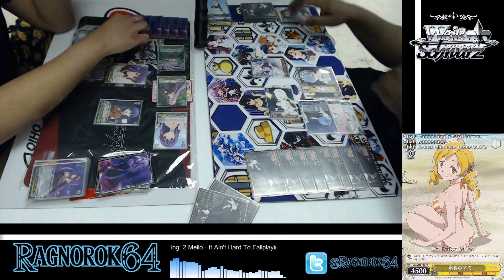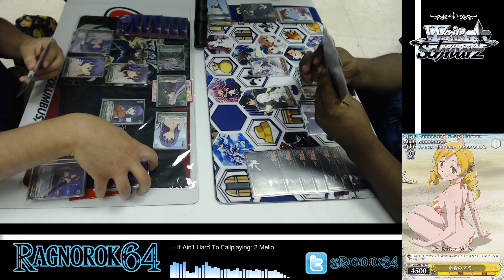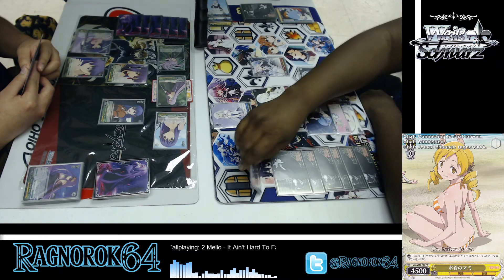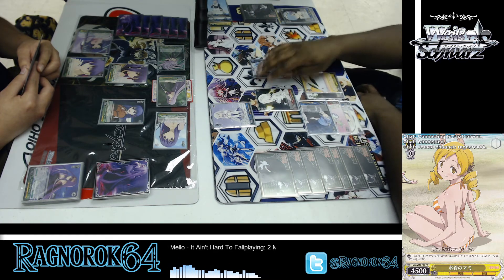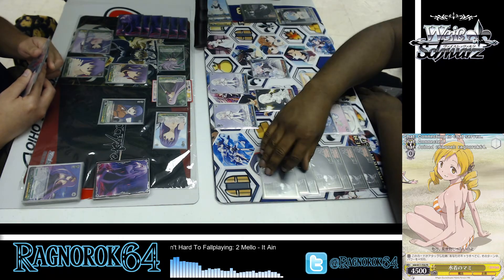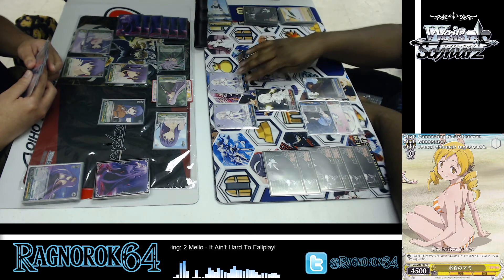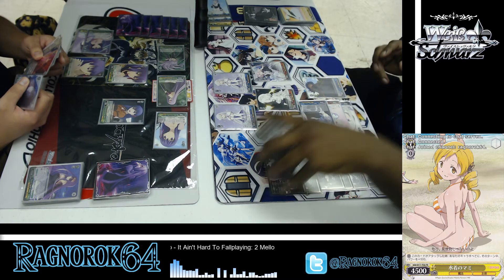Okay, your turn. Draw for turn. Heal. Come and play — reveal top, if there's a level 0 character, goes to stock. Deal. Level 0 character goes to stock. Climaxes in waiting room.